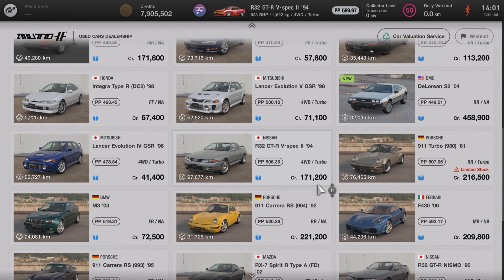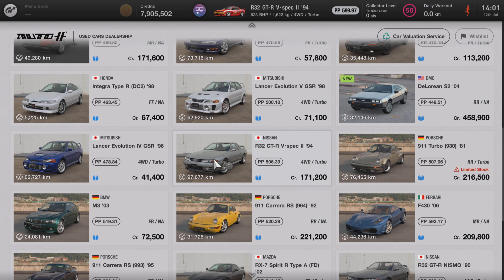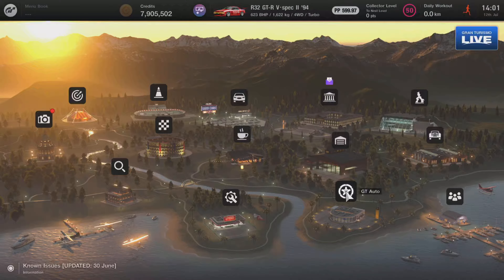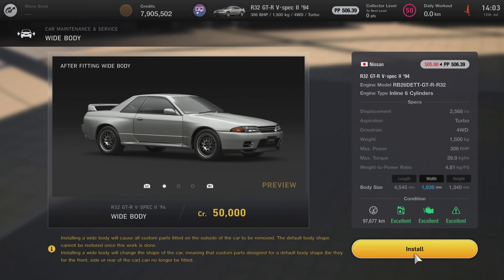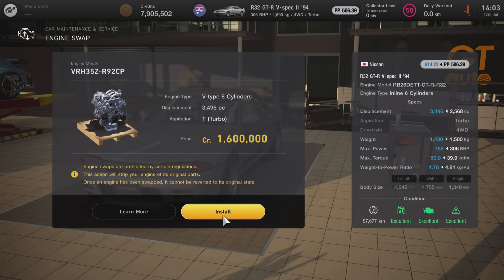The Skyline GTR V-Spec 2 from 1994 is available currently in the used car dealership. It'll set you back 171,200 credits — not super expensive, and it's an awesome car even without the Engine Swap. Just make sure that you don't grab the R32 GTR Nismo, which was released more recently. Head to GT Auto and do the Wide Body and Engine Swap conversions. The Wide Body will set you back 50,000 credits, and the Engine Swap itself will set you back 1.6 million credits.